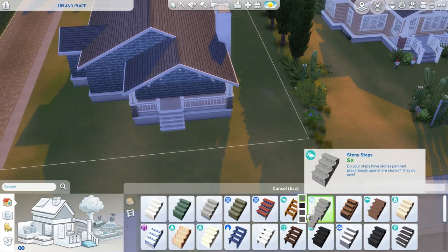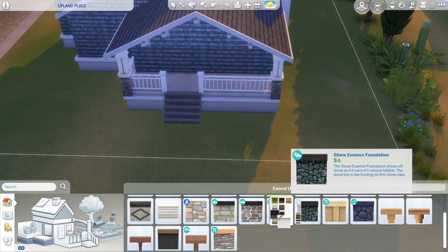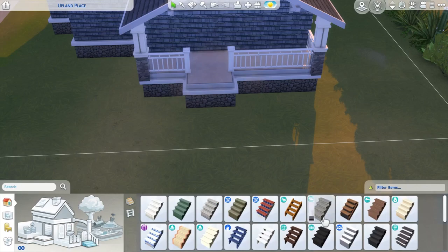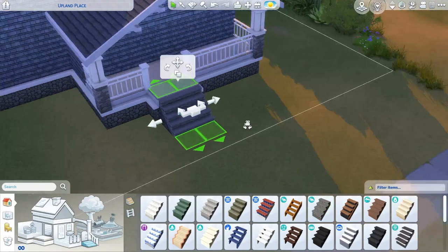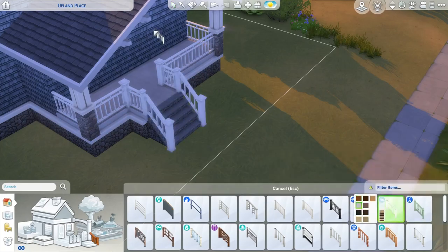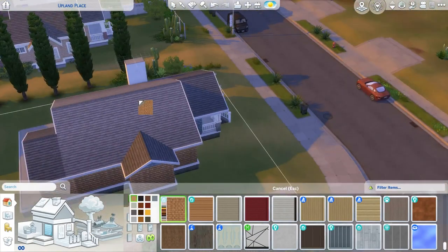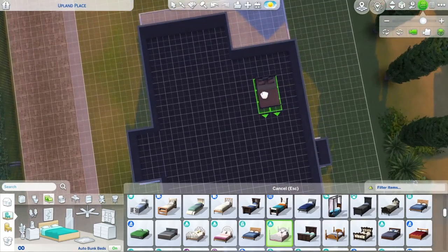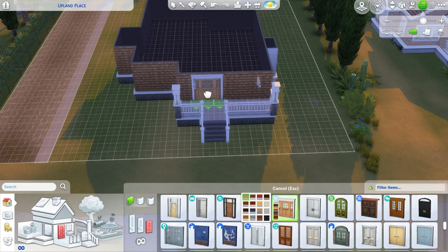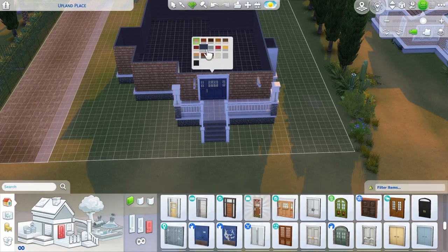The other thing I should mention while we're getting into this build is that I didn't end up furnishing it. The reason is because my Sims don't have gobs and gobs of money - the ones I'm playing with for the career legacy challenge - and I needed to make this house somewhat affordable for them. It does end up being a two story house with four bedrooms and I believe four bathrooms - I'll double check at the end.